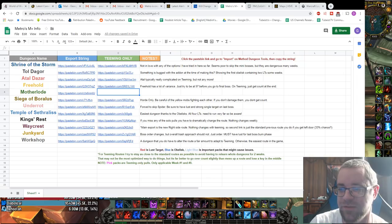I'm going to show you guys — I have on screen here my Google Drive. The links in the Google Drive are the export strings; it's a pastebin, then you just copy the string from there and import it into the add-on, which I'll show you how to do right now. That's going to be in the description. The last one I have yet to finish is Motherlode Teeming. I have two separate routes: one for every other week of the year, and then there's one for Teeming specifically.